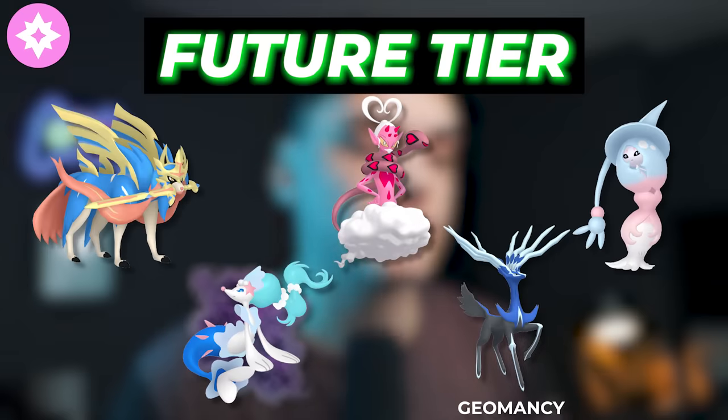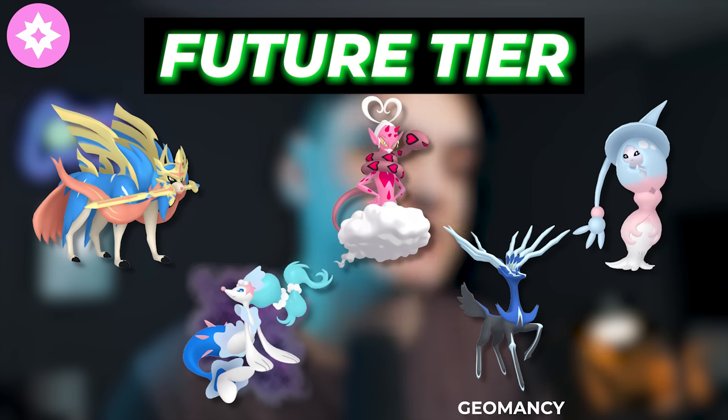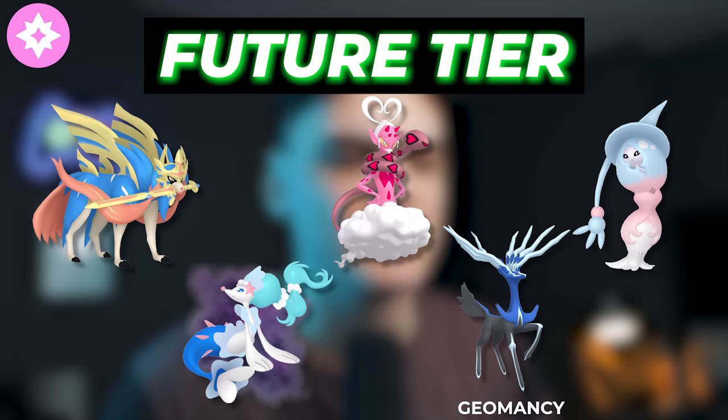For future forms and Pokemon that could come to the game, we're going to have Zacian in the Crown Sword form, Shadow Primarina, Enamorus, Geomancy on Xerneas, and Hatterene. All these Pokemon, if they come to the game with the correct movesets, could definitely be very strong — with Shadow Primarina potentially being one of the best Fairy types when we get that.